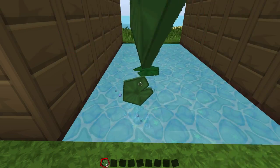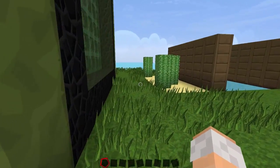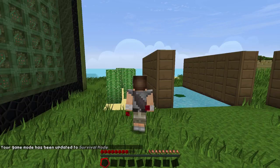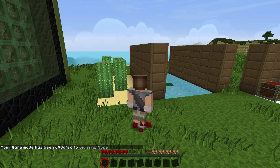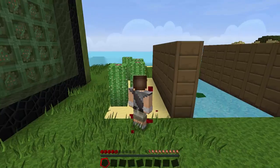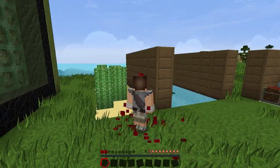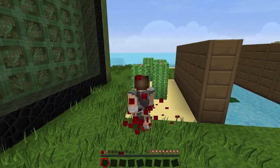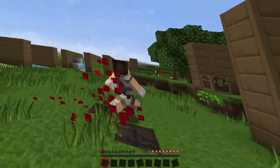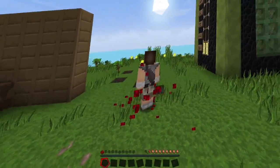The last feature is low health effects. I've got cactus set up - we're already bleeding from losing some health. Let's lose some more health and bleed a lot more. The bleeding is getting more profuse - we're bleeding everywhere. There we go: slowness and nausea. This is just awful - oh my god, this would make me sick.